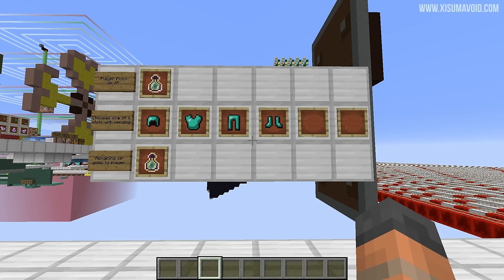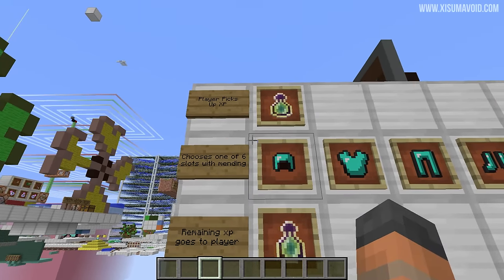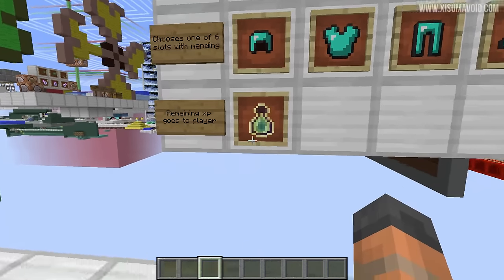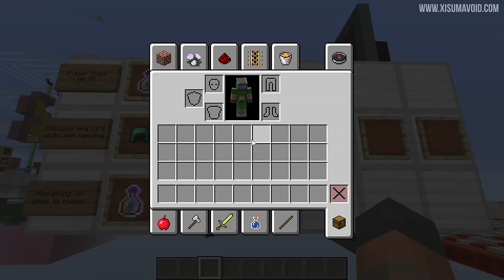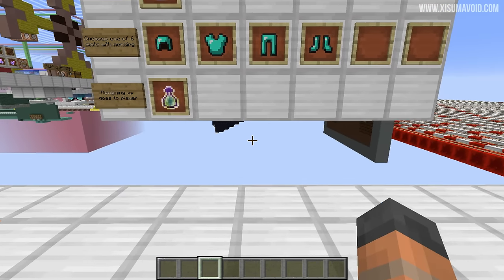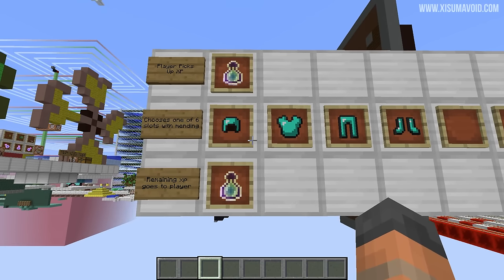XP orbs can repair an item with the mending enchantment, but it's not as straightforward as that — there is a process. It starts with the player picking up the XP. Before that XP goes into the player's XP levels, there is going to be a check for mending, and it's going to look at six different slots for the mending enchantment. Those slots are your four armor slots, the fifth is the offhand where you can have a shield or any other item, and the sixth slot is whatever you're holding in your hand from the hotbar.